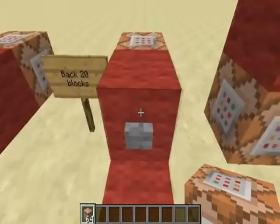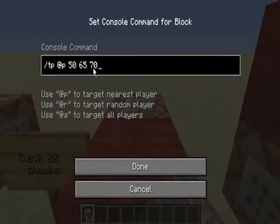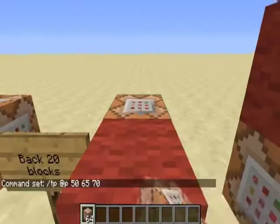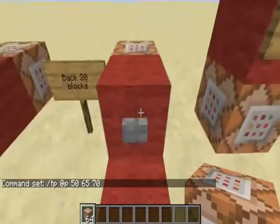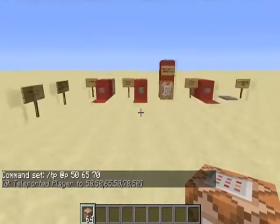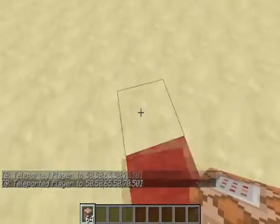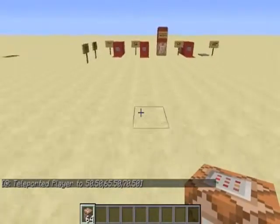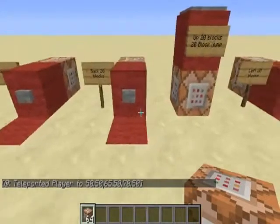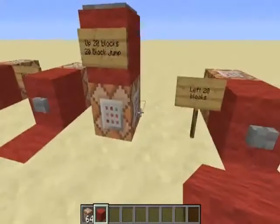Over here I've got a command block set up with my coordinates, so it'll teleport me back to those coordinates. I'm currently at 50, 65, 50, so pressing this will send me back 70 blocks. It will work forever — there's no way it'll die out, it's not like a redstone torch that will turn off.